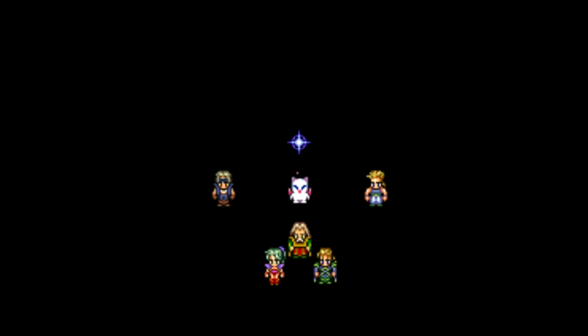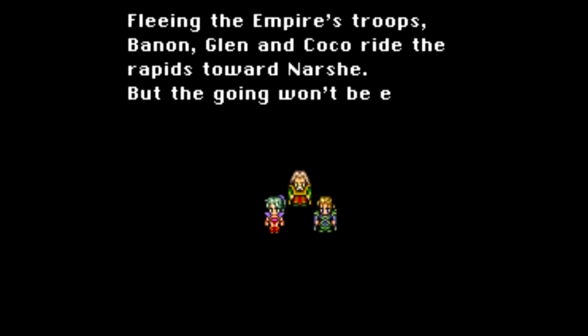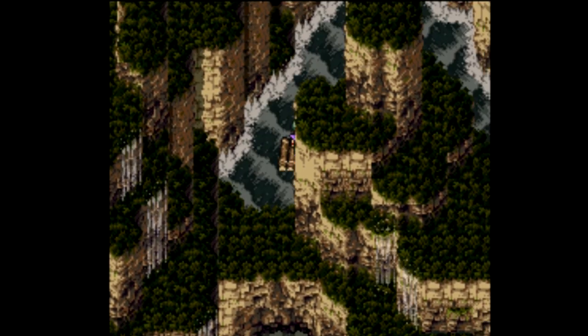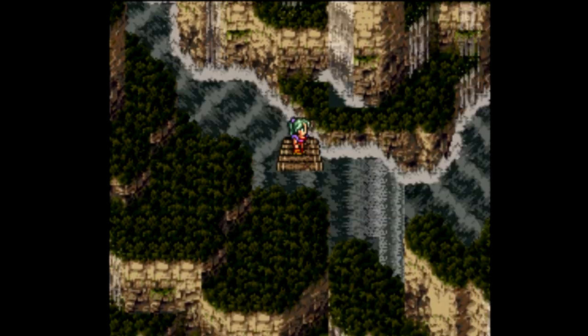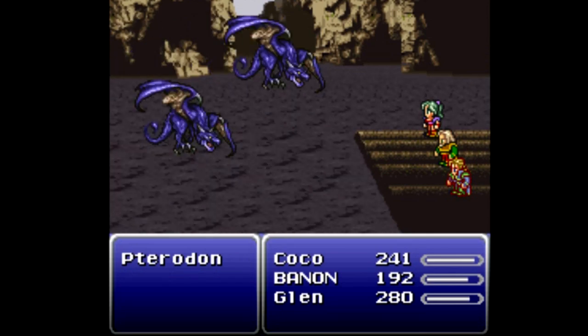The main party is the easiest one to start with, so we're going to go with that one. Fleeing the empire's troops, Bannon, Glenn, and Coco ride the rapids towards Narshe. I always want to say 'towards' not 'toward.' The going won't be easy — yeah, yes it will, don't worry about it.